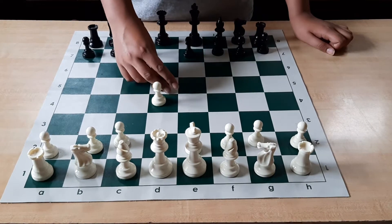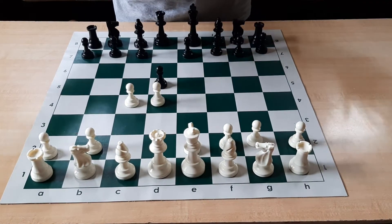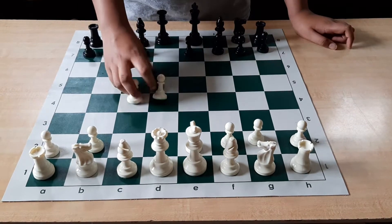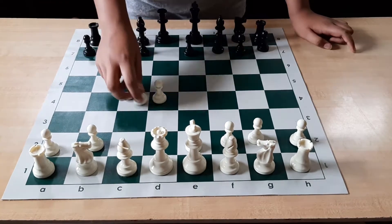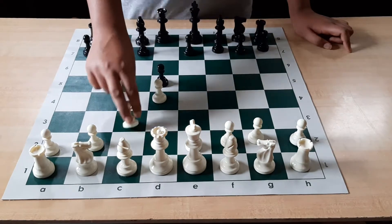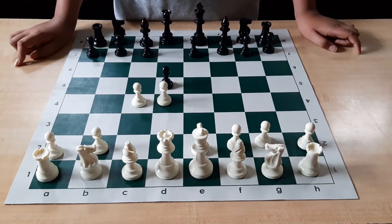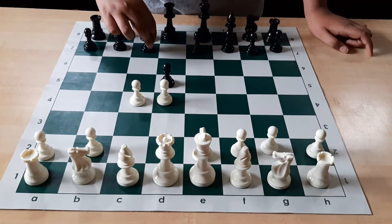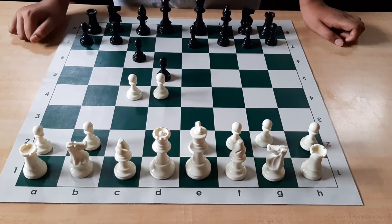The Slav Defense starts with 1.d5, and then White plays C4. You might be thinking: free pawn! But actually it's not free, as White gets lots of development and counterplay. So instead of taking that pawn and getting into a whole lot of trouble, play solid — that's the way to do it. Play C6 for a solid position.